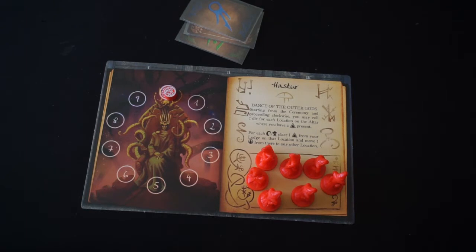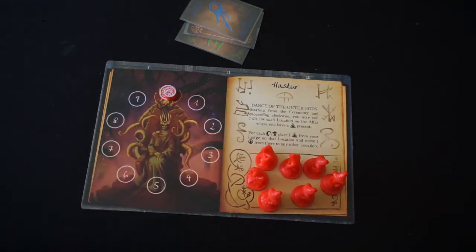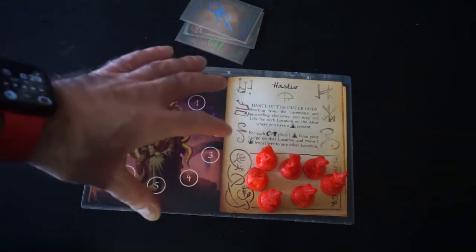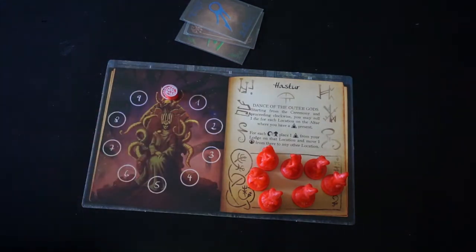As mentioned, we also lose if we end up with five curses. We start off with seven cultists in the lodge. We'll take a quick look at Hastur's special ability, his dark gift: Dance of the Outer Gods. Starting from the ceremony and proceeding clockwise, you may roll one die for each location on the altar where you have a cultist present. For each tentacle or Cthulhu result, place one investigator from your lodge on that location and move one investigator there to any other location.